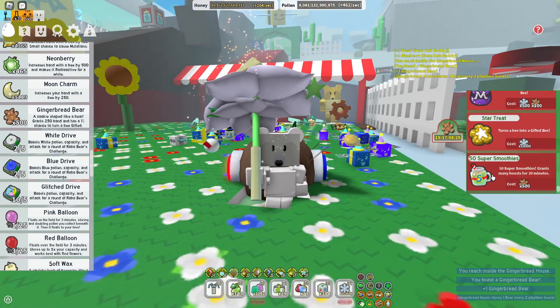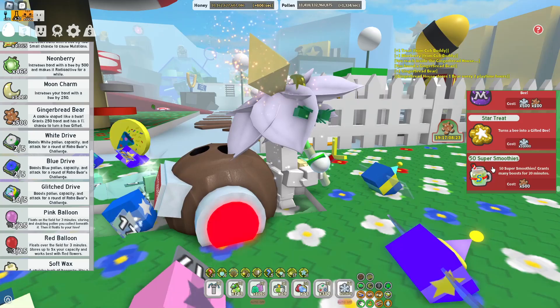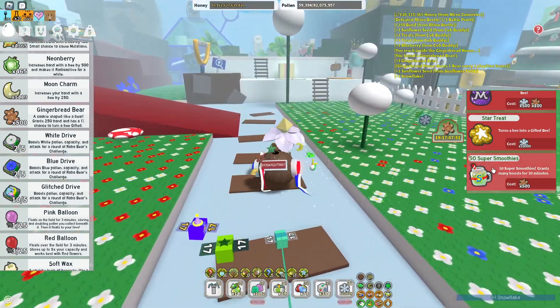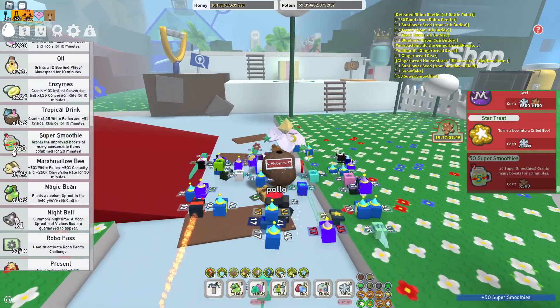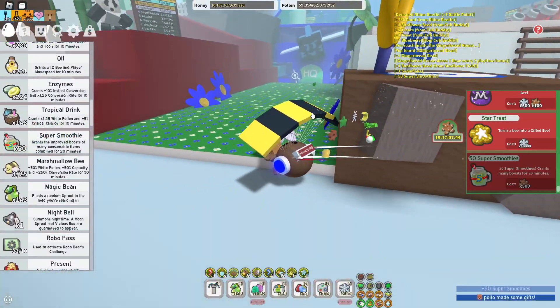We have got the 500 gingerbreads needed, so it's time to buy the 50 super smoothies needed for Tide Popper. We're going to buy the super smoothies in 3, 2, 1 — and we've got them. 50 super smoothies are in our inventory here, as you can see, and that's all 50 crossed off.